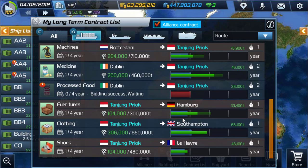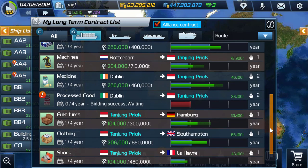With multi-point contracts you have to consider that there will be short legs where you're not making money. If you don't plan it right you can lose money, or if the ports are too far apart you may run short on time to complete them within the contract term, say one year.